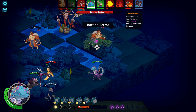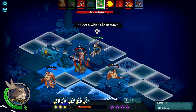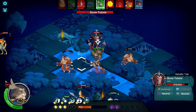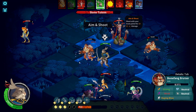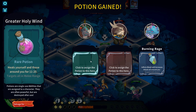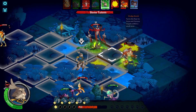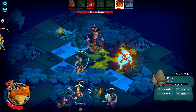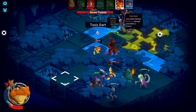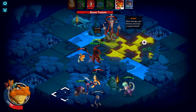Every single other Parley ability seems lackluster compared to Seductive Remark. The others are simply reducing stats, dealing some damage, stealing gold — you see what I mean. This one is so strong you might not even want to use anything else. Even if the enemy isn't enthusiastic, it's still a one-shot ability that can hit anyone on the map. I don't know if it works on bosses, but if it does, it's even worse. I'm not asking for a nerf — I actually like broken stuff. What I'm saying is the game has broken balance, and the Parley mechanic overall lacks diversity, when it should be something more creative.